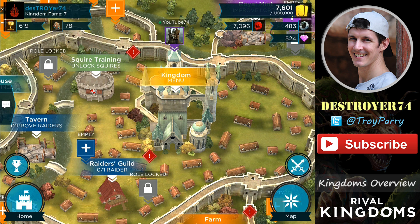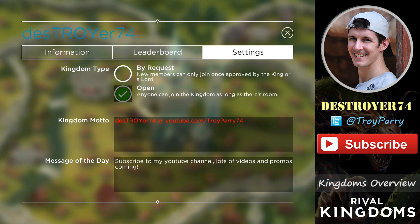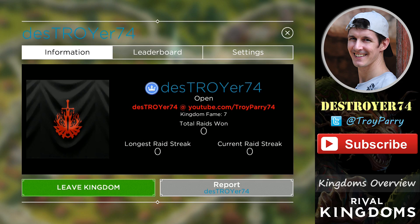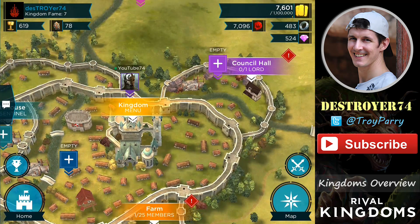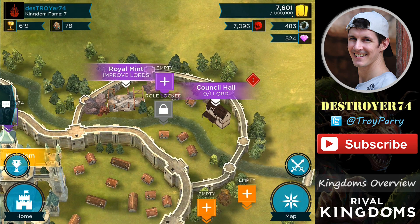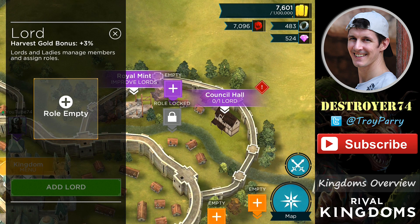The king has full control over the kingdom, allowing him to change the settings, change people's roles, accept new members and kick existing members. There are several other roles such as Lord. Lords manage members and assign roles. A Lord can change other people's roles, however they cannot make someone else a Lord or demote a Lord. They can accept new members and kick existing members.